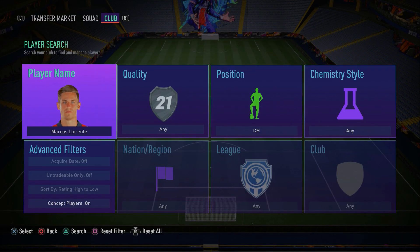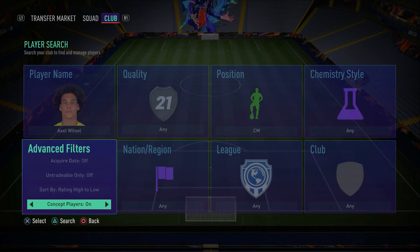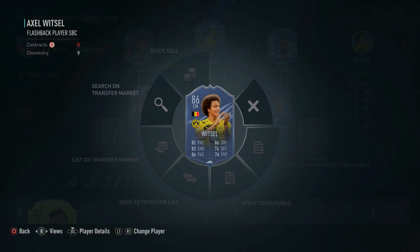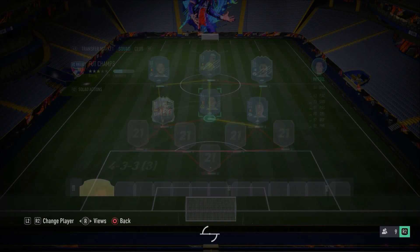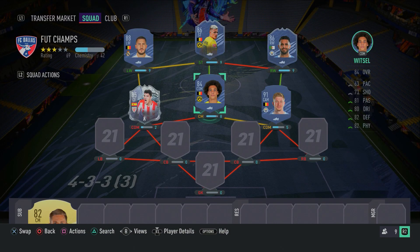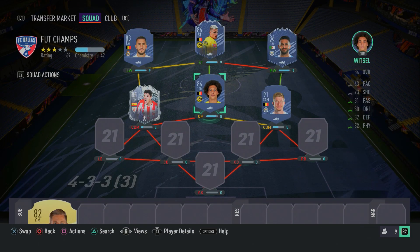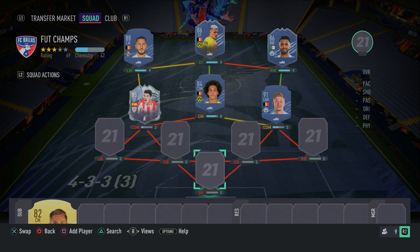In the central center mid position to partner up with Kapa in that DM position, we have Axel Witzel. He's a good card with 4-star skill moves and 4-star weak foot. What I like about Axel Witzel is how well-rounded he is - this is actually his flashback card; his normal gold card is what I meant to choose. His defending is good, his attacking is good, and he's a very well-rounded card by the stats. The only thing he lacks is pace, but when you've got Kapa or Llorente next to him making up for that, it works really well. Make sure you guys go ahead and get Axel Witzel - a very cheap and effective card.